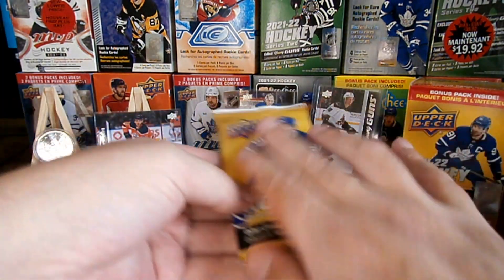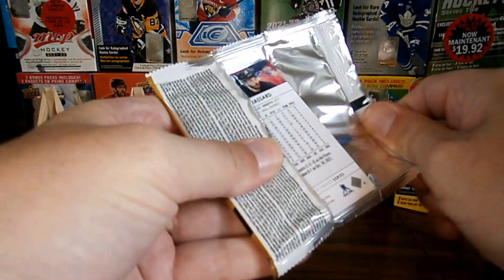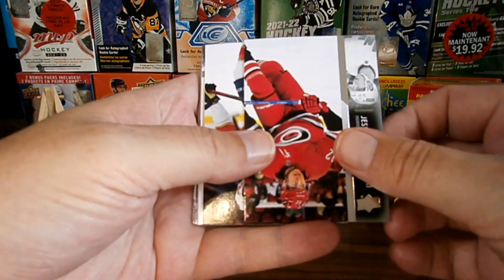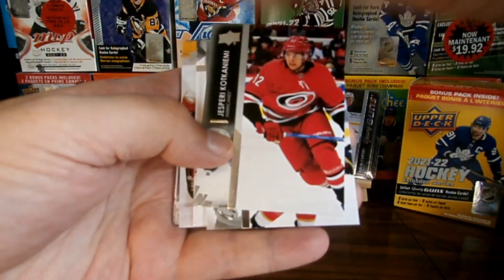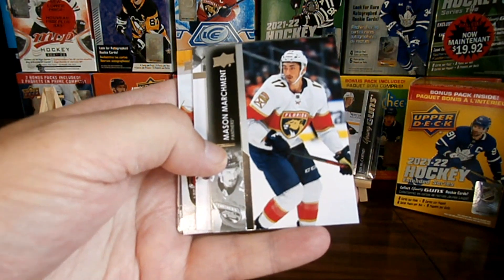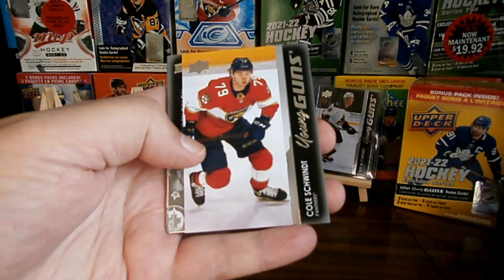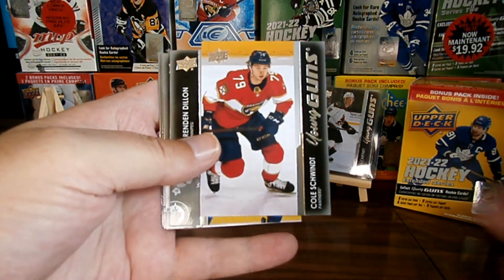Lost Pack Magic — give it a rub. Nice, and we got another Young Gun. Look at that. Cole Schmid, Young Gun.